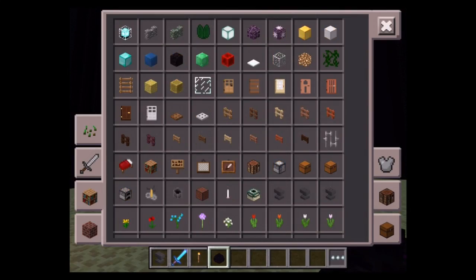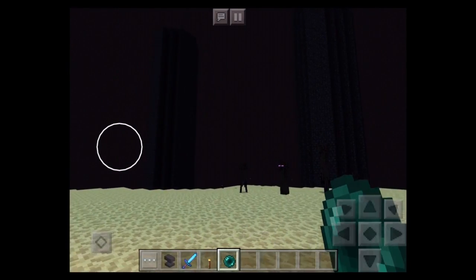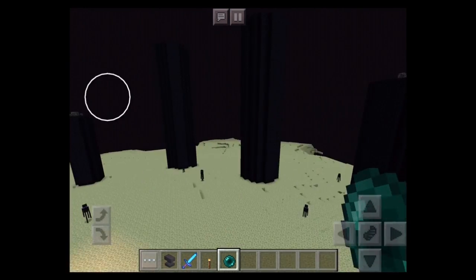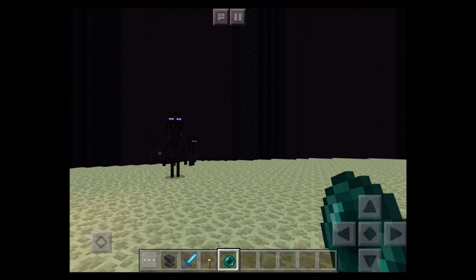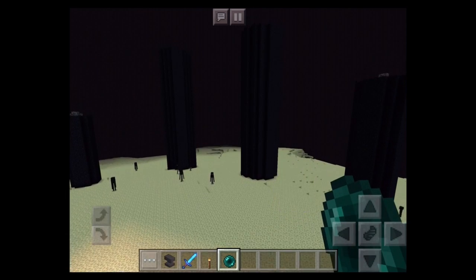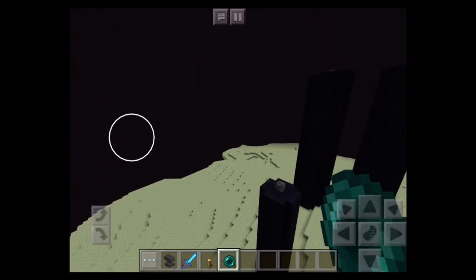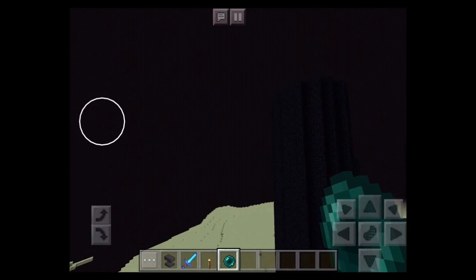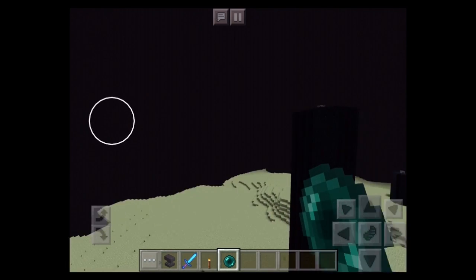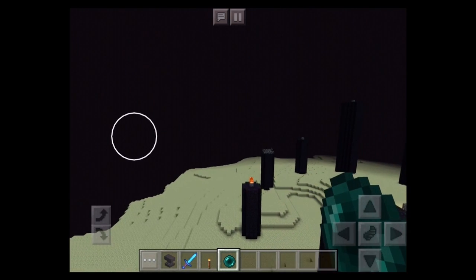You can put the dragon egg wherever you want, but you don't want to hop in that portal — no sir, you want to get out. Fly around and look for a bedrock structure in the sky. Sorry, my game just crashed — but you want to look for a small bedrock thing floating somewhere in your world. Once you complete the Ender Dragon battle in the End, I'm not actually seeing mine right now.